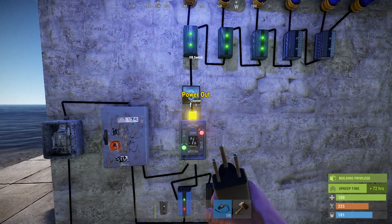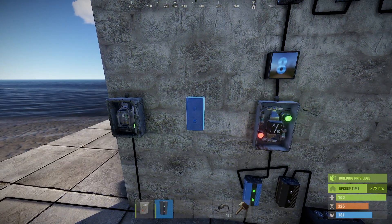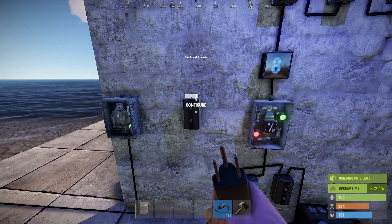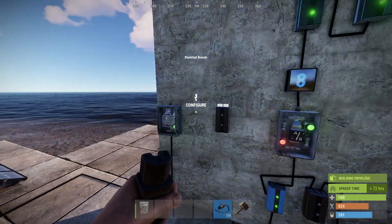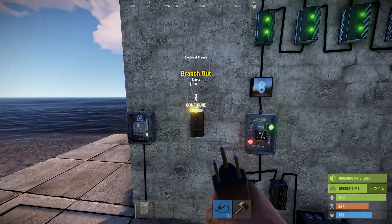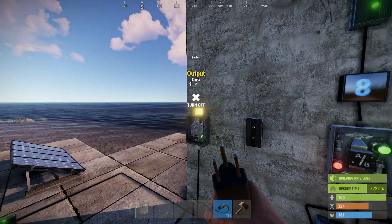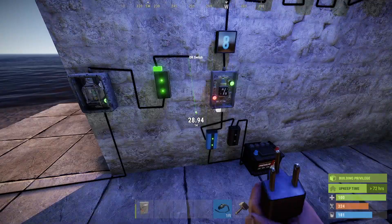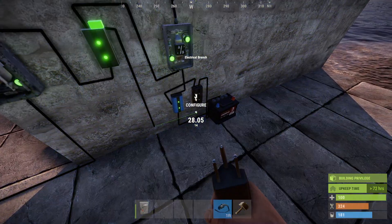Luckily, there is an easy solution to both problems, and that is to get rid of this splitter and replace it with an electrical branch. I'm going to set this to nine, and that will give us nine power out into the ore gate, which will then give us a constant eight. Something interesting about these: if you set this to nine, all of the power will go here before any power goes over here. It doesn't split it evenly. Whatever you configure this for, all the power is going to go over there. So we want the nine power to go into the ore gate, and we want all the excess power to go into powering our battery and that circuit.